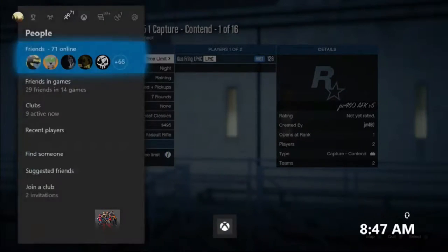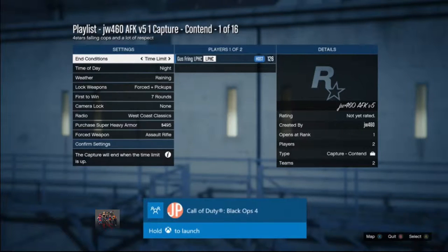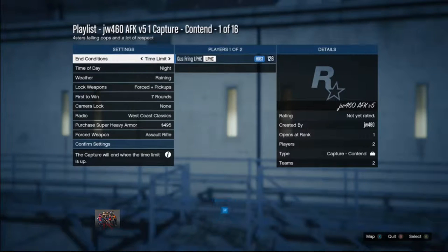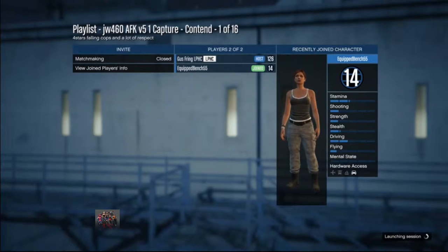I'm going to invite my second profile on my second Xbox. I started this account a few weeks ago and I want to level it up since I don't have a lot of time to play. I'll just leave my Xbox open and level up. Once you launch the playlist, it is very important to put a rubber band around the left joystick, and the joystick needs to point up and slightly to the left, like at 11 o'clock.